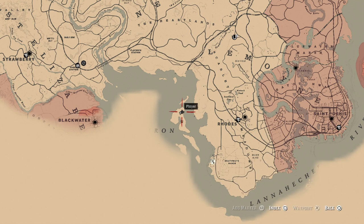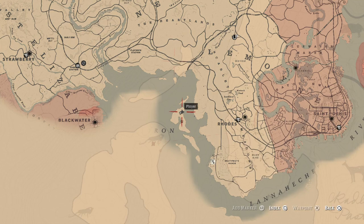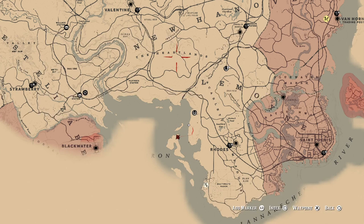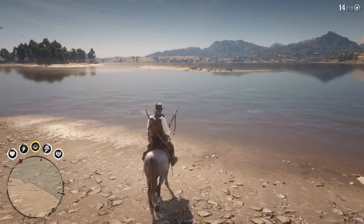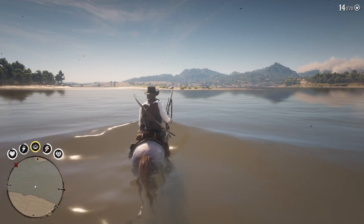To get there you want to first travel to this island above it on your horse, because your horse has more stamina. Just swim across and then swim down to the item island below. Just make your way across — your horse should have enough stamina to make it. You can press L3 every so often and that restores some of your horse's stamina.